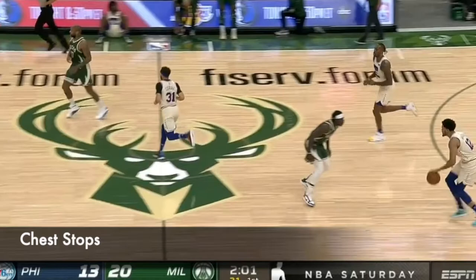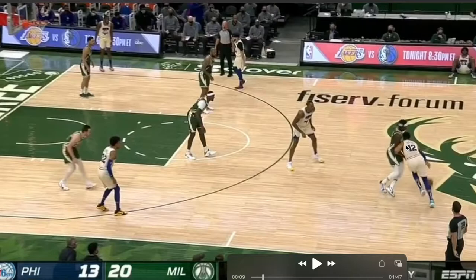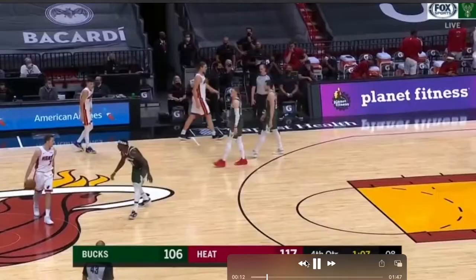Chest stops is stopping a drive by squaring up the ball handler, like he does against Tobias Harris right there. Tobias Harris is driving his left shoulder into Drew Holiday's chest, and that is a chest stop because he squares up the ball handler.